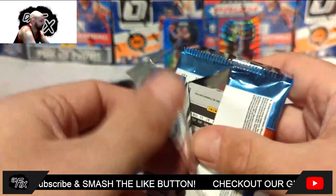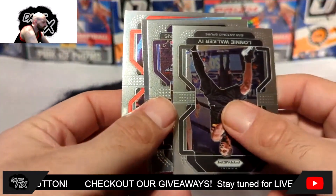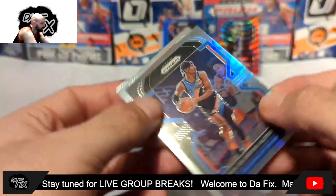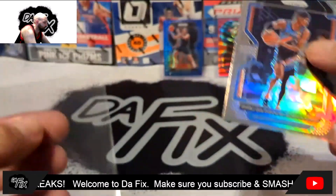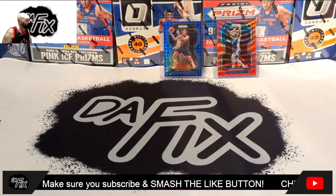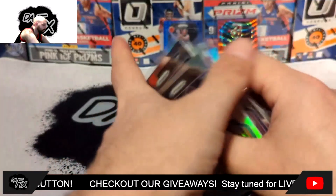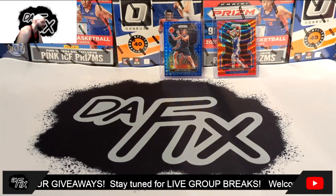Ben Simmons, you need to turn your career around. I have too many Ben Simmons cards — this is crazy. We hit the Ruby and it has to be Ben Simmons. They still had faith in him when this was printed, I guess. We got another silver — I thought those were Pistons colors, was hoping for a Cade. Then a Dominique Wilkins 75th anniversary, which is pretty sick. We've pulled a lot of silvers and some color but not the right players.